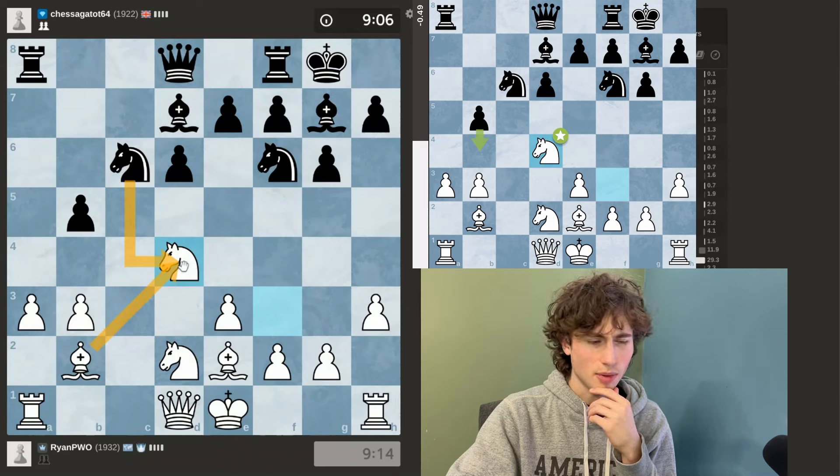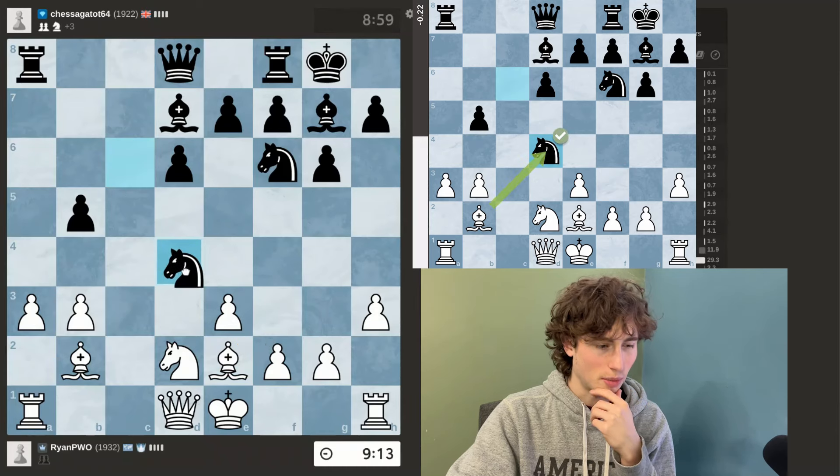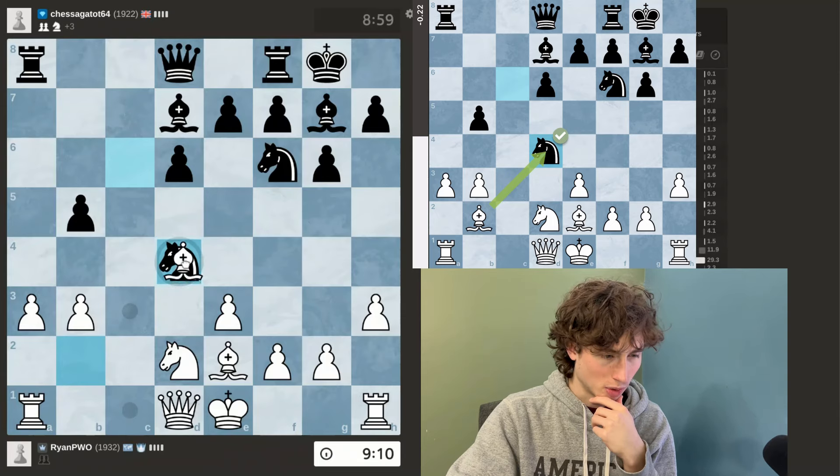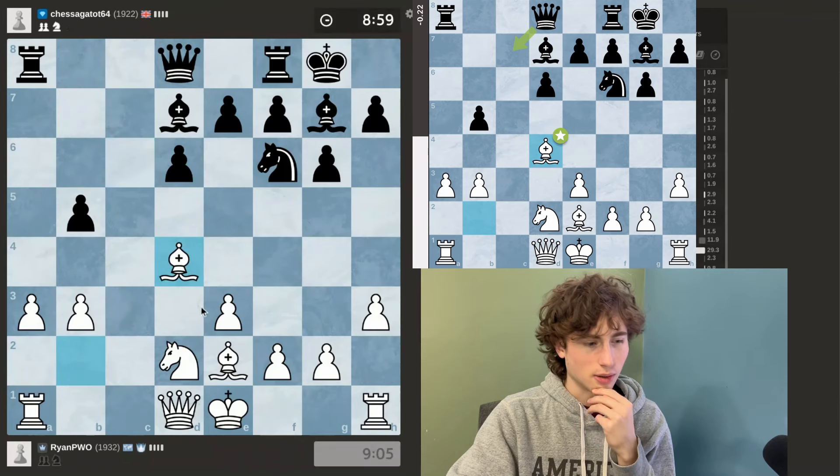I think my position looks okay. I just need to castle kingside and develop my light-square bishop to f3. My opponent decides to take — I don't think I'm missing anything. He doesn't even have a check since my knight is here, so I'm going to take.